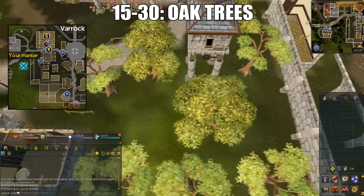Then from 15 to 30, you'll do Oak trees. Just like regular trees, this is in the exact same location. At this point, each tree yields multiple logs before it fully depletes. In this case, you'll get 20k XP per hour.